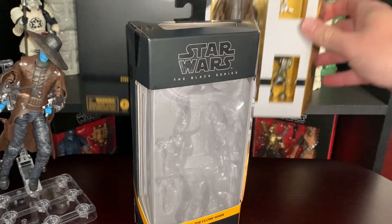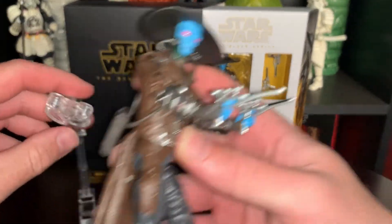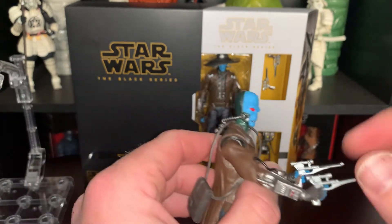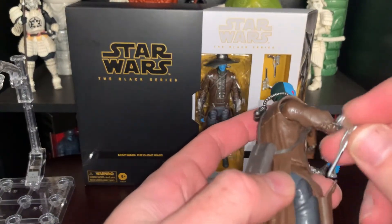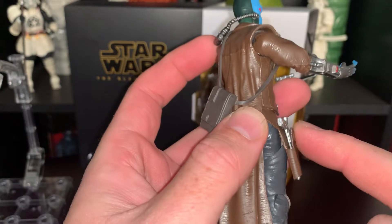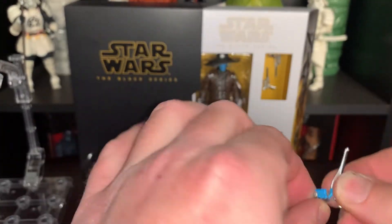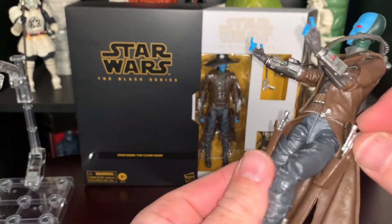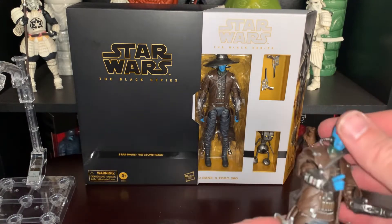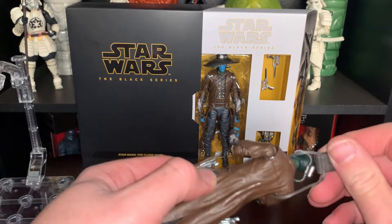I absolutely love Cad Bane. I was super excited when they decided to release him — I've been wanting him for many years. His hat is removable, which is nice. He comes with two pistols that fit nicely in his hands and they also fit in his holster. However, my holster on this one came a little bit bent. I'm sure there's a way I can fix that. He also comes with this little European satchel, a man purse, which is removable if you choose.